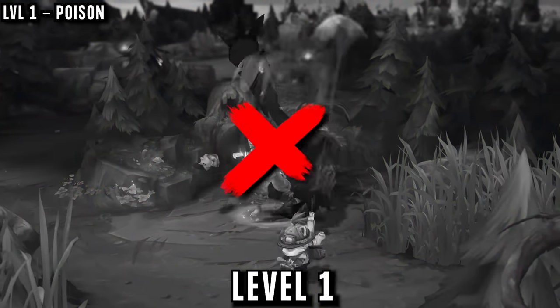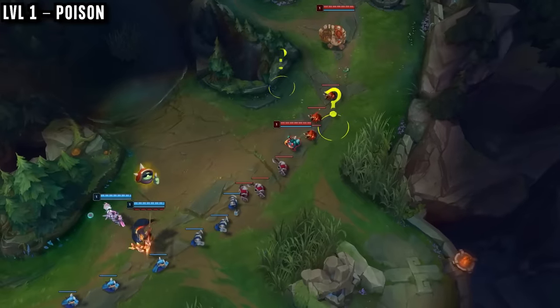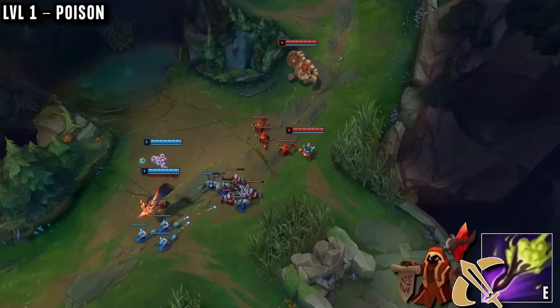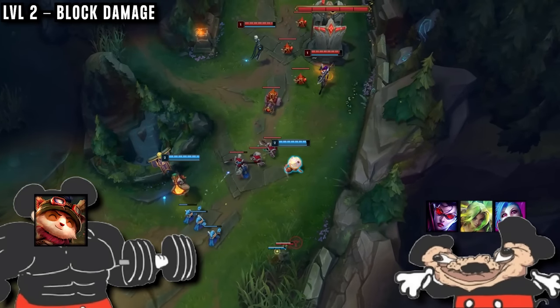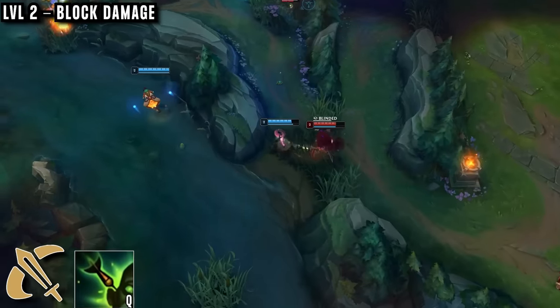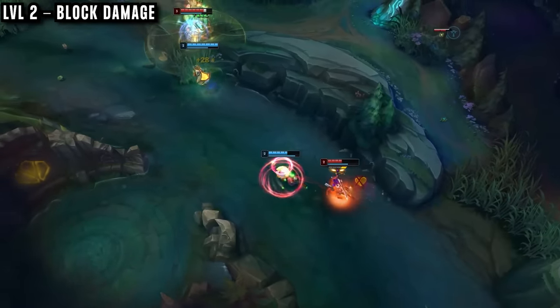At level 1, Teemo AD carry never wants to leash. He wants to fight for wave control to get level 2 first, so he gets to lane first, taking his E, and then starts auto attacking minions to apply the poison damage, trying to push faster. At level 2 he's stronger than most AD carries and he has a blind, so their strength doesn't really matter. Going for an auto attack Q trade, or an auto Q auto to proc Press the Attack, he deals damage and the enemy does nothing.